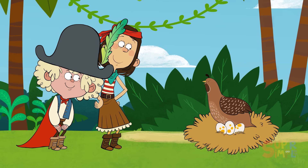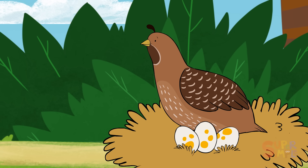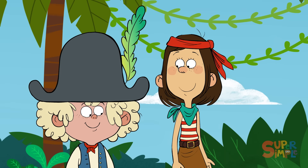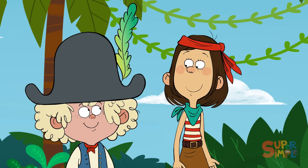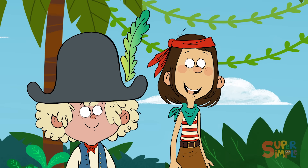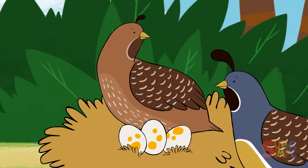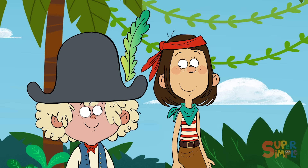Hey, who's that? It's a quail, Sammy. Quails are small birds, kind of like chickens. They spend a lot of time on the ground. I'm going to call you Quaila — Quaila the quail. Quail begins with the letter Q, and it's the first clue on our map. Look, there's another one. Why does it look different? That's because it's a male quail — I'm going to call you Quintin. Males have brightly colored feathers, like Quintin here. Female quails, like Quaila, have duller colors to blend in with the ground.